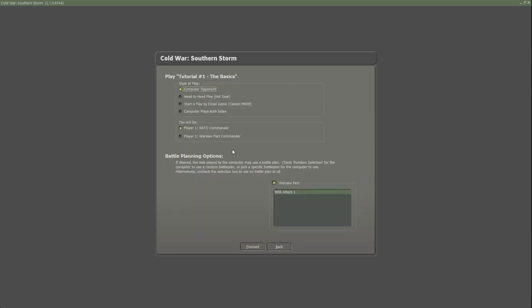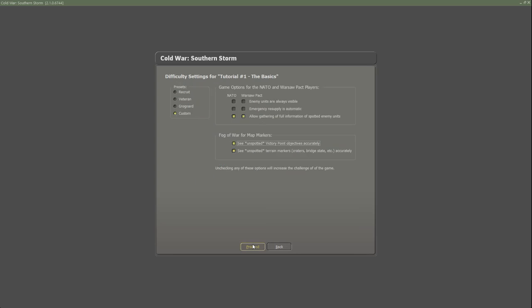We're going to proceed. We'll play computer opponent and play as NATO using the recommended settings. We have a custom difficulty level - I've turned off enemy units always visible and automatic resupply, but we do have allow gathering of full information on spotted enemy units, and options to see unspotted victory point objectives and terrain markers, create craters, bridge state, etc.